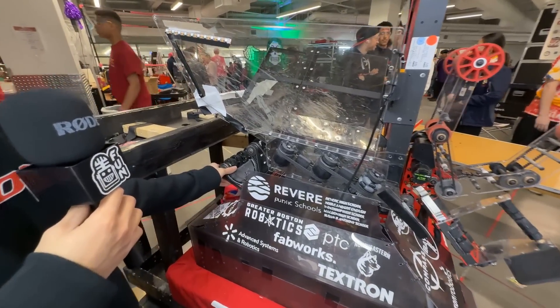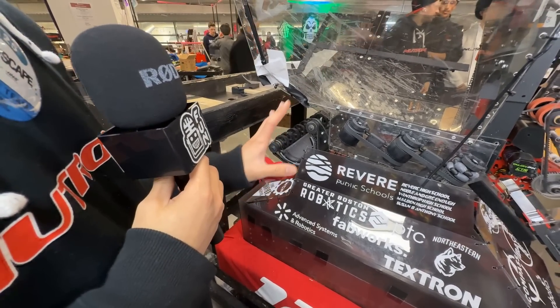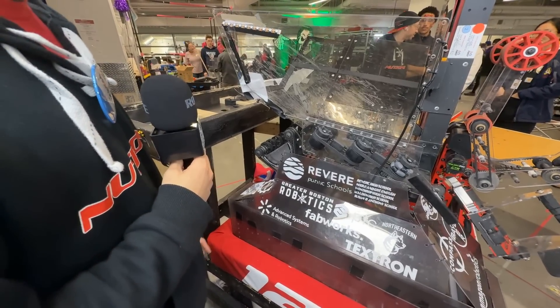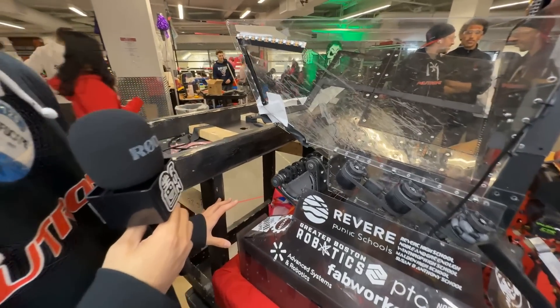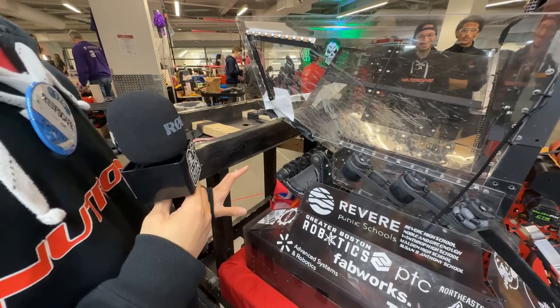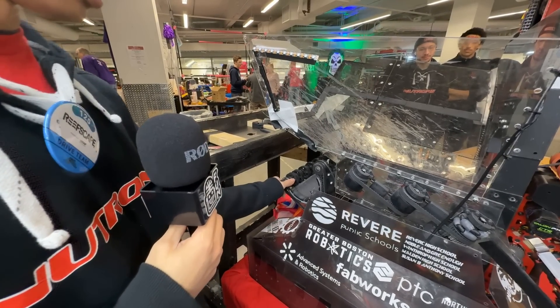Continuing with the coral stuff, we have our ground intake at the back. This is for L1 only, as we figured we couldn't really score L1 with our main coral manipulator. It just ground intakes coral and spits it to L1 really fast — really simple. We can also triple stack as well if needed, and we have two set positions for that.